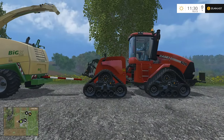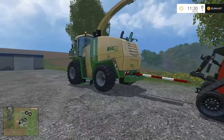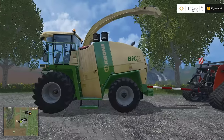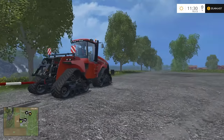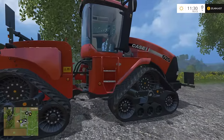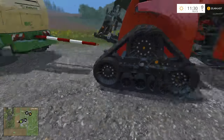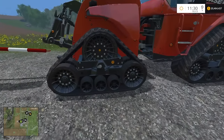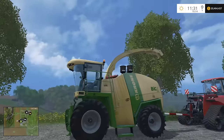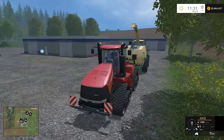In real life, it's going to be the quad track. I don't think the Big X here even has a chance of out pulling the quad track — at least not in real life. For two reasons: one, the quad track is a tractor, it is designed for pulling; and number two, it has tracks — definitely a distinct advantage there.